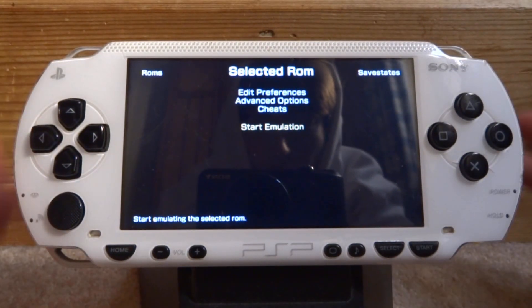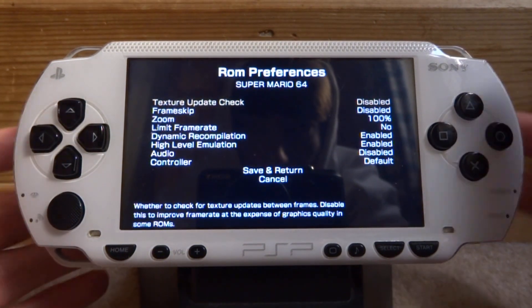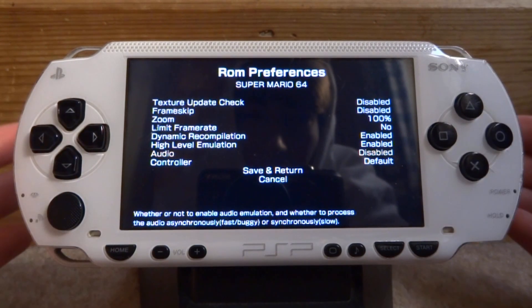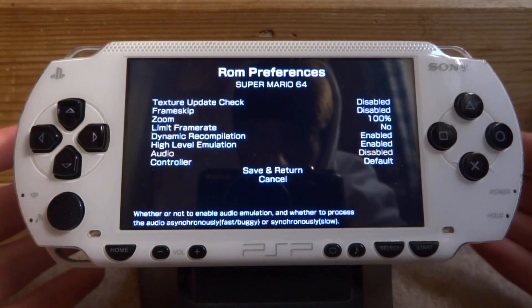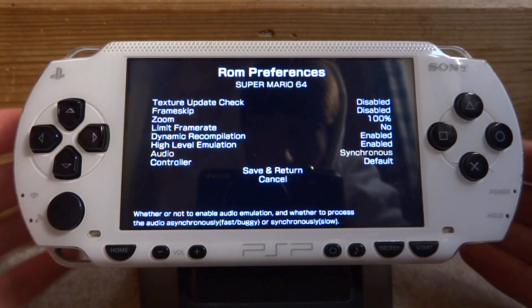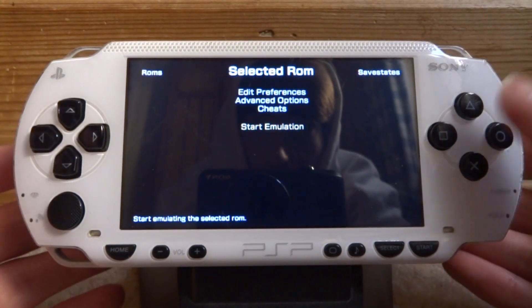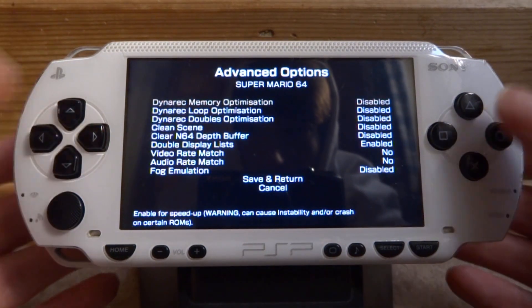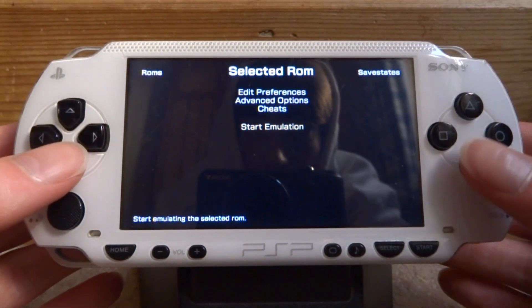Before you start the game, you might want to configure some stuff. If you go into Edit Preferences, you want to turn the sound on. Normally it's disabled because the sound on the earlier version of this emulator was just bad — you couldn't play it. I'm going to set it to synchronous. You guys can put it on both — it doesn't really make a difference. Then select Save and Return, and go down to Start Emulation.